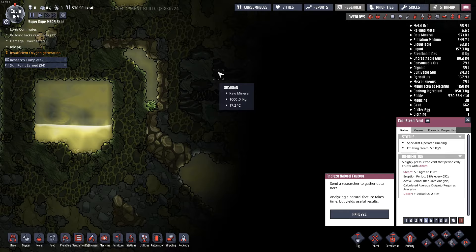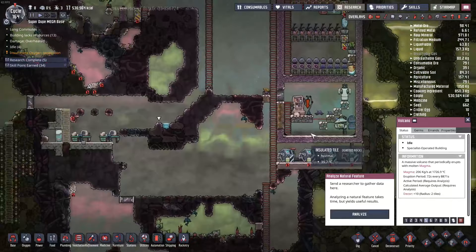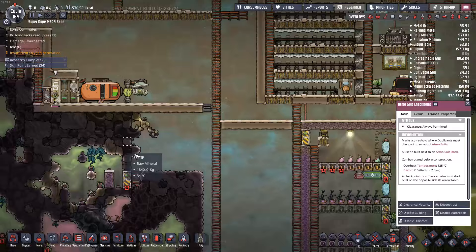There's something down here and I want to figure out what that is. I'm guessing it's going to be some sort of volcano. So far I've found the normal volcano right down here, which is just going to be igneous rock, but I'm guessing there's going to be a refined metal volcano somewhere and this might just be where it's at.